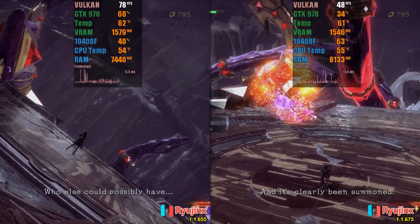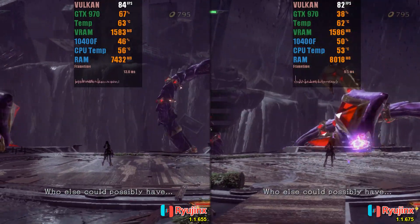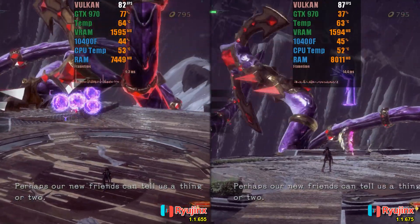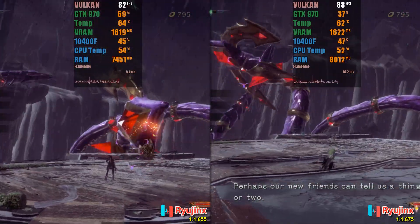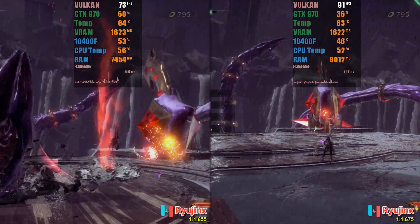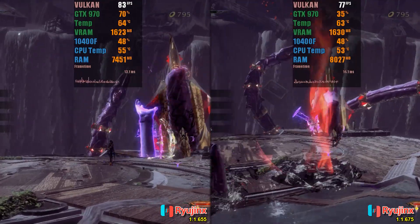Let's start with the comparison. One of the games that has the most performance issues, Bayonetta 3, still has problems with stutters. However, we can see some scenes where the updated version often reaches 90 frames per second, while the old version averages around 80 — an improvement of more than 10%.